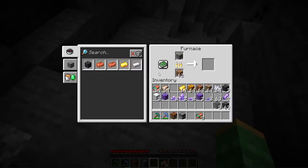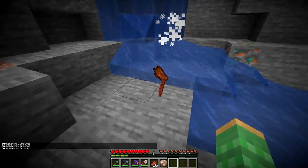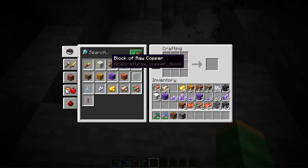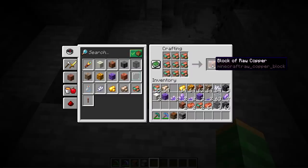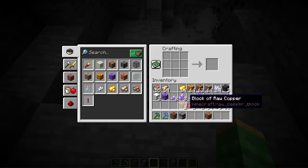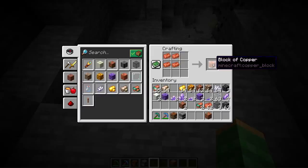Either having the raw copper or the copper ore, either of these can be put into a furnace and they're going to produce the copper ingot. The ore block will produce one, and the raw copper will also produce one ingot. Alternatively, you can kill drowned for a chance at a copper ingot. You can also take nine raw copper and produce a block of raw copper, another new block with 1.17. You can also take copper ingots and produce a copper block — it only takes four of those to produce one block.